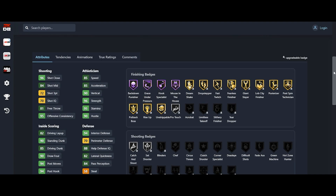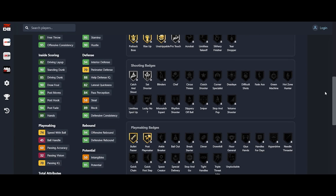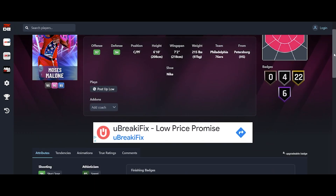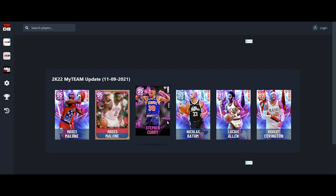The difference between the base Moses Malone and the base David Robinson is basically what separates them. Moses Malone's base is going to be up there with David Robinson's base card, but this 58 steal is sending me. I don't think y'all understand how much that ticks me off — that's like my pet peeve. Them giving big men low steals so Kevin Garnett can continue to be the best big man on the game. Kevin Garnett will be obtained today though, so we'll see how he performs.